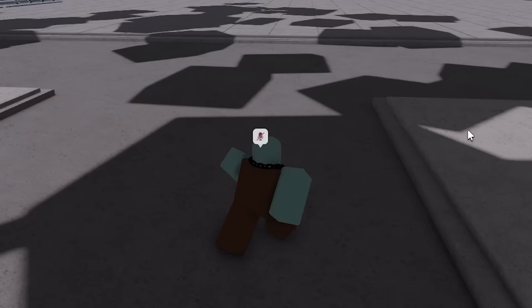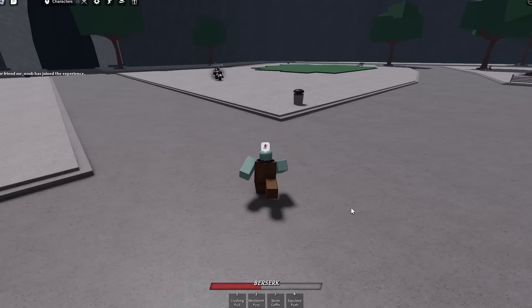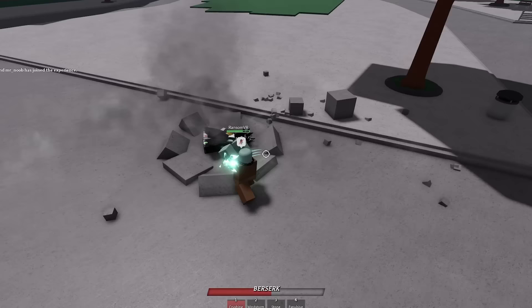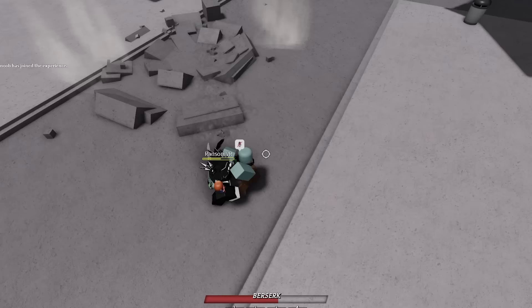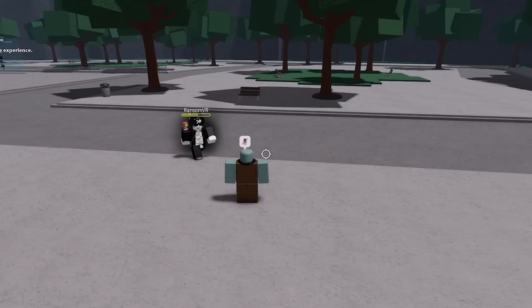Before this update you could not actually block Stone Coffin. I'm going to tell one of these players to use block. Watch this - if I use Stone Coffin, he just completely blocked it! You can block Stone Coffin now - that's a big deal. The update log confirms: Stone Coffin is now blockable. That is a huge deal. Now when you fight players you're going to have to be a lot more careful, because if a player gets up and tries to block the move, they have plenty of time.